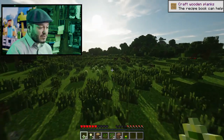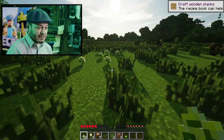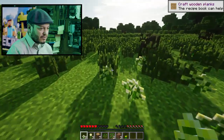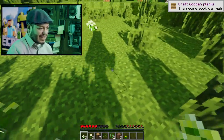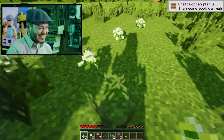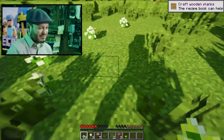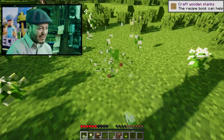Actually, I bet with this we could also see a good shadow of ourselves. Let's check this out. If I run and turn — yeah, there I am. Look at that. Real-time blocky person Minecraft shadow.